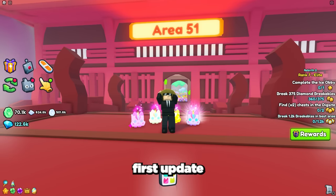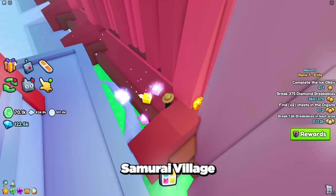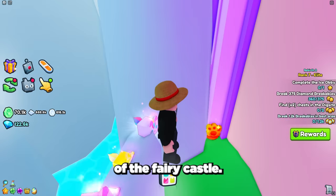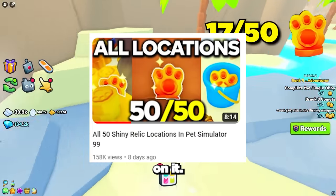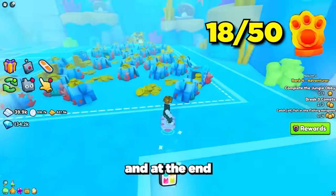In the first update, 5 new runes were added which can be found at the samurai village, bamboo forest, the flower garden, fairy tale castle, and in a secret hidden location at the fairy castle. If you want to know the location of all 50 other shiny runes, be sure to watch my tutorial video on it — I will leave a link in the description and at the end of the video.